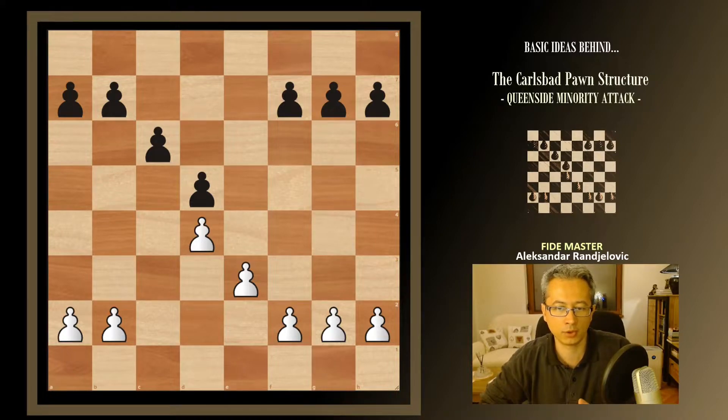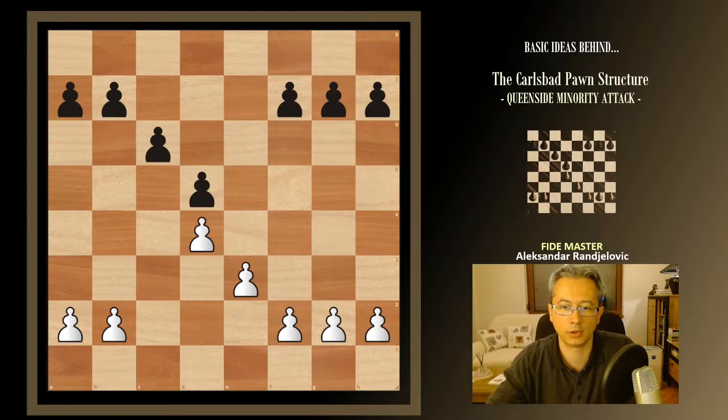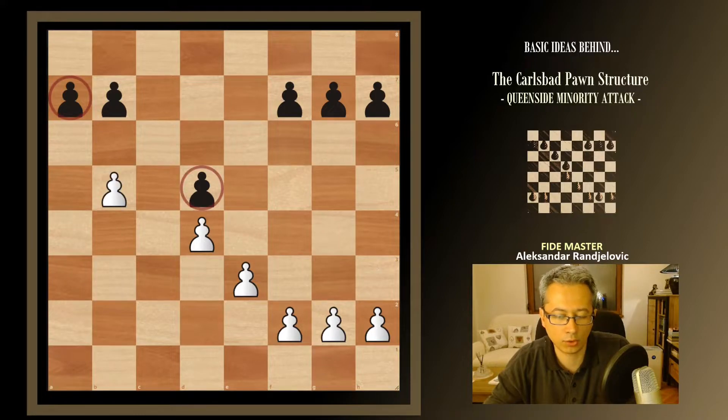By using our pawns, we'll actually be going for weakening black's pawn formation. Whatever happens to black's queen side pawns, new weaknesses are going to be created in their camp only. So let's assume we start marching with our pawns — let's say b4, then a4, then b5, and then they capture, and we recapture. If you can visualize, what we get is basically this position, and I've already highlighted the weaknesses that would be there on the board for black.